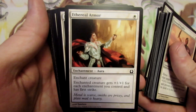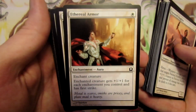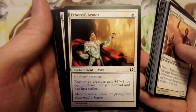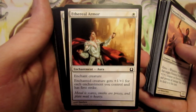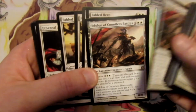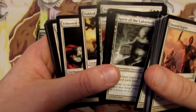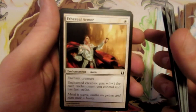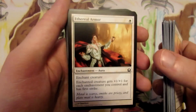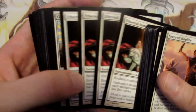We have Ethereal Armor, which plays into our enchantment theme. It's a one mana enchantment that enchants a creature and gives plus one plus one for each enchantment we control, and the creature also gets first strike. So with things like Eidolon of Countless Battles and Spirit of the Labyrinth on the field, we can deal a decent bit of damage and have a creature with first strike that will be awkward for our opponent to block.